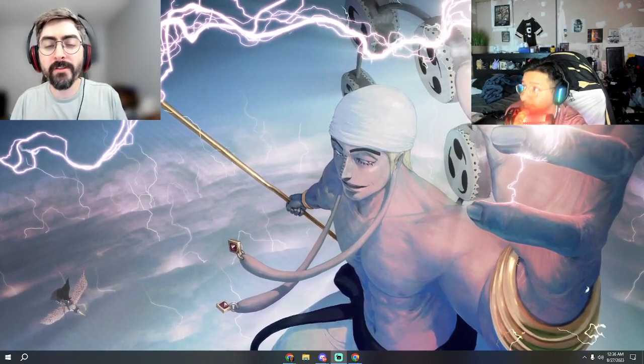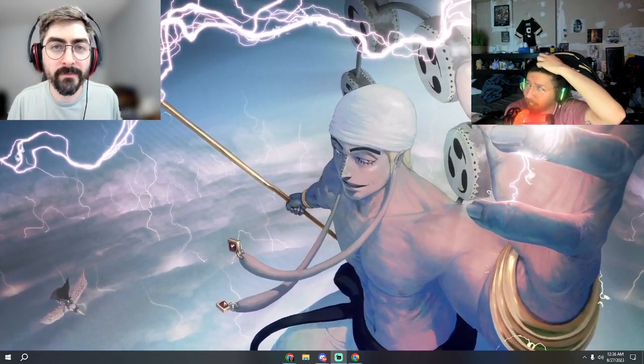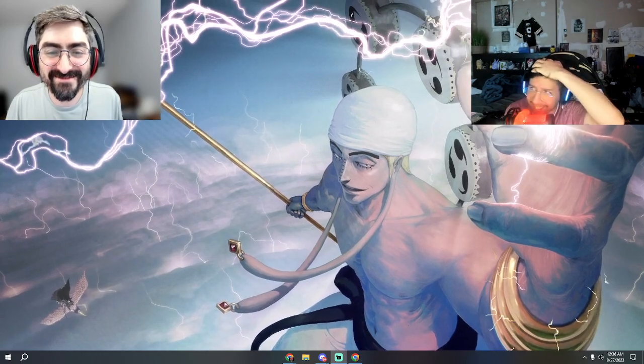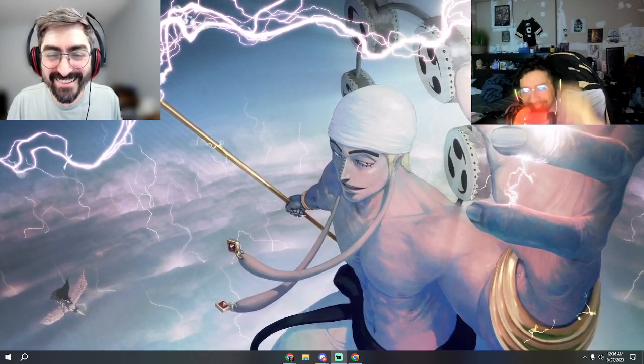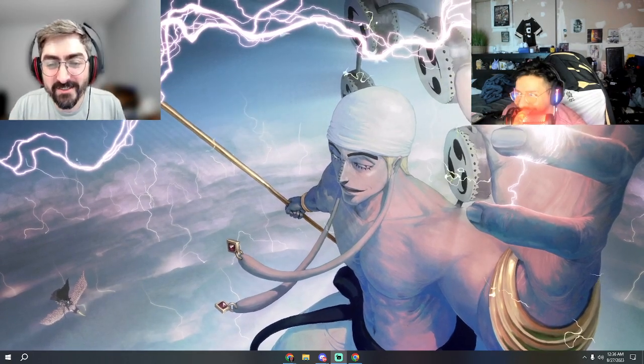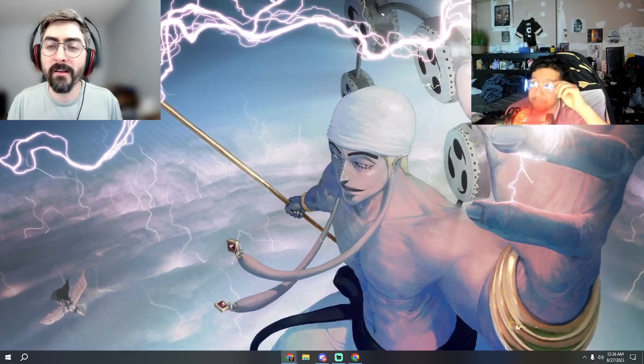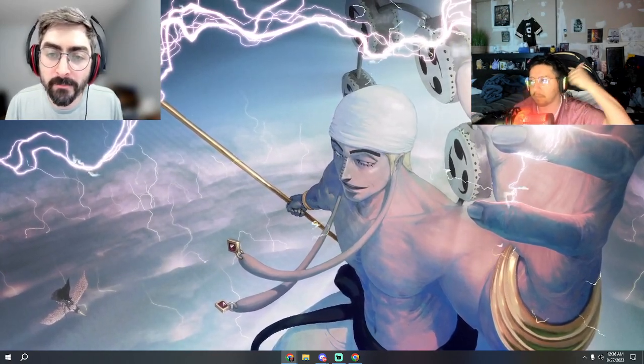Hello and welcome back to Good Game Nation, where we bring you all things TCG. My name is Press, I'm here with Sam. Today we're doing the Set 5 Yellow color review, which means we are talking about Enel and the Sky Island archetype.